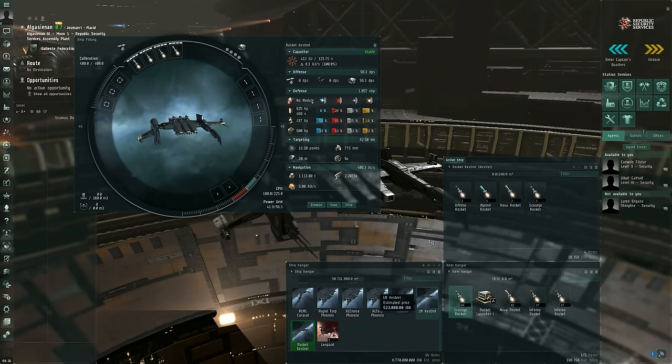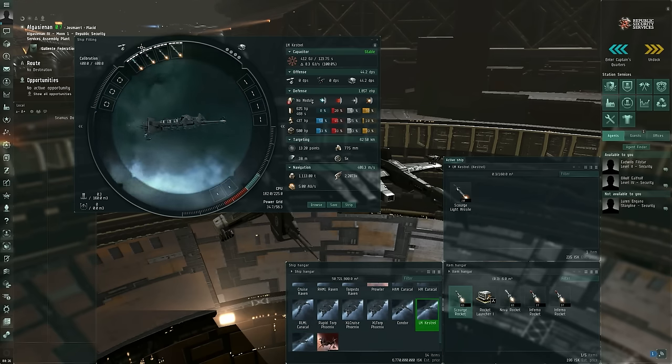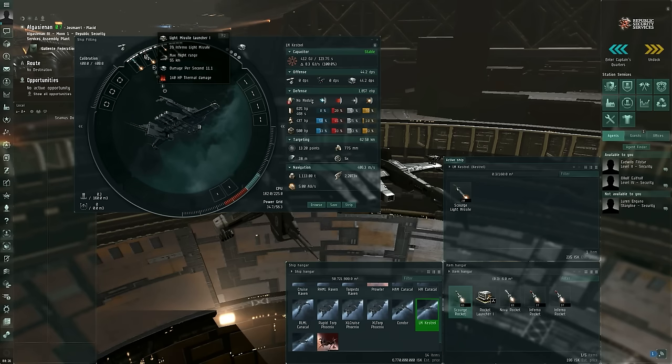The next step up is light missiles — the long range frigate size missiles. Rockets fired from a Kestrel had an estimated range of 13 kilometers, whereas these light missiles have an estimated range of 55 kilometers as fired from a Kestrel. These are fired from light missile launchers.